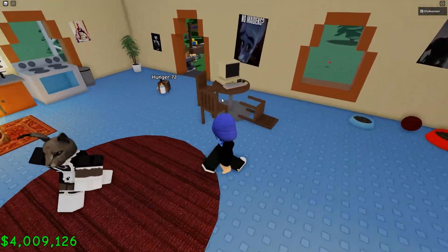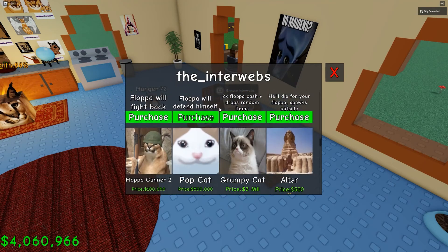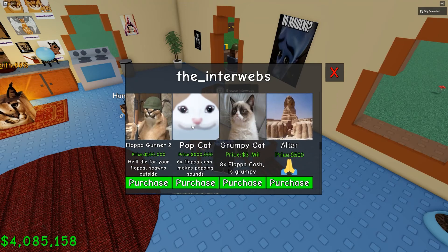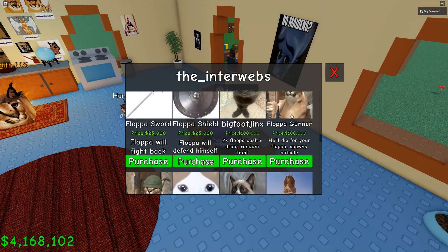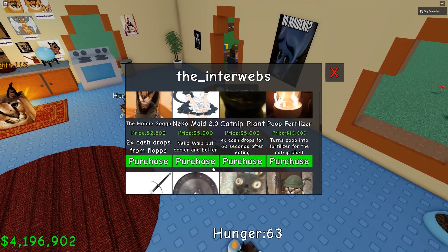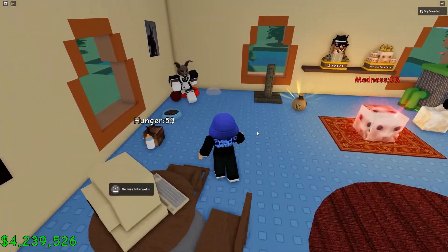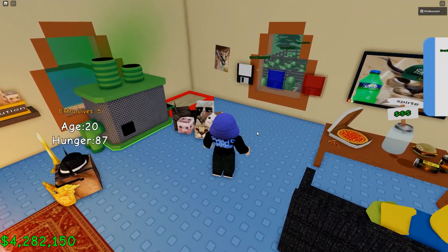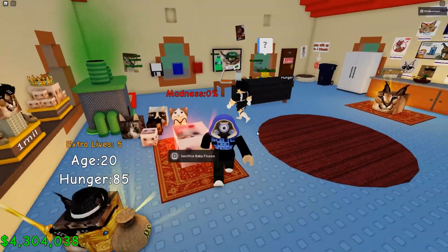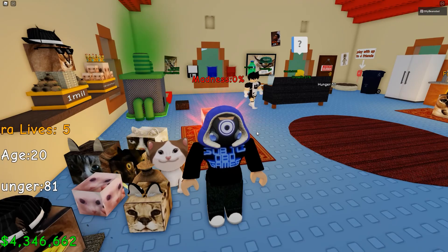I have managed to unlock every single thing in here at the moment, so we've got all this stuff. I've got the two gunners outside, I've got Popcat, I've got Grumpy Cat, I've got the altar, Bigfoot, Homie Sogger, all this stuff. They're all mooching around here following Flopper, so you can see all them dudes there looking pretty darn cool.